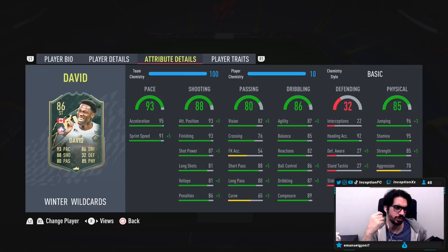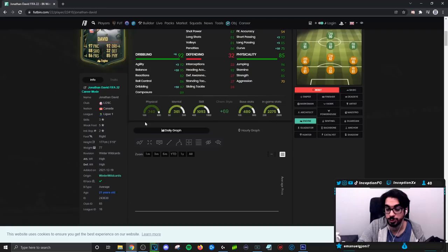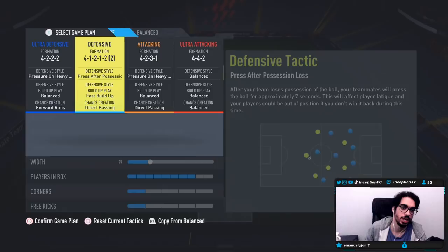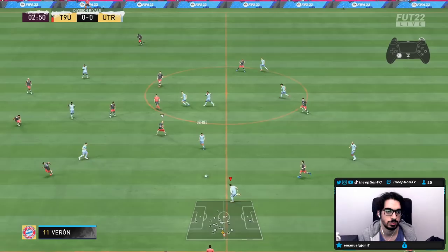Base card passing stats for a striker are pretty decent, so you don't really have to worry about that. Dribbling we'll be experimenting with in-game, because with David being 5'10" with an average body type, I usually don't mind that as long as he's playing in a two-striker formation. Heading accuracy is at 92, 95 stamina to work with high/high work rates, and 85 strength for his body type. We're going to use him in two formations: the 4-1-2-2 in the right striker position, and the 4-2-3-1 as the lone striker.